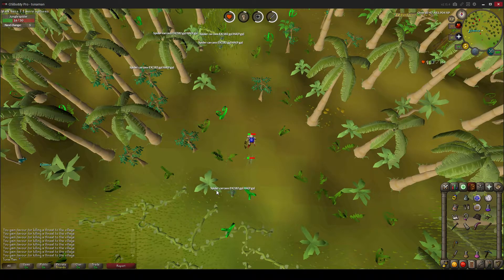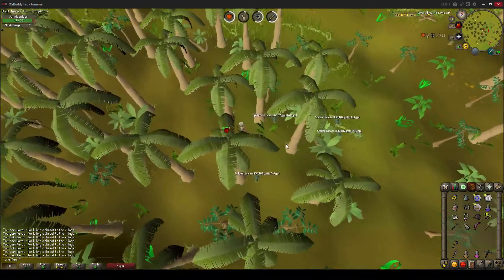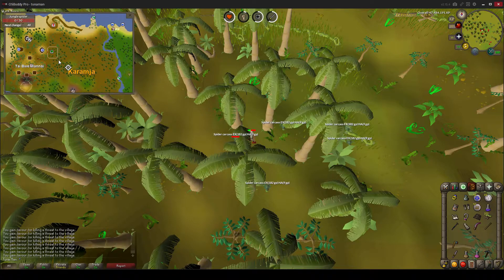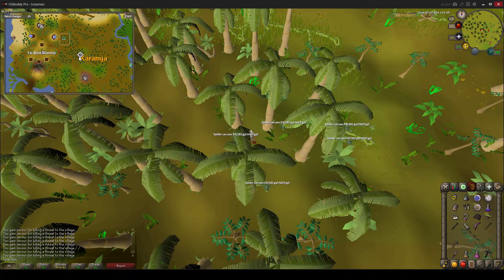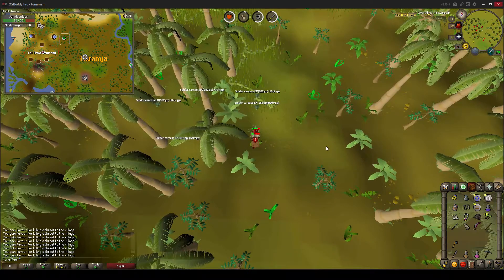This is, I think, a lot faster than the method that people normally use. Hopefully you guys have learned something from this video. You do not have to cut down the jungle within Taibu Wanai to gain favor. You can go a little bit east of Taibu Wanai, and I'll show you again where I am exactly. You want to look around this area to find three jungle spider spawns, and this is probably the fastest way to get your Taibu Wanai favor.